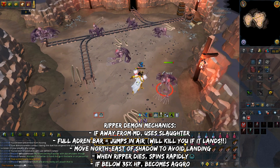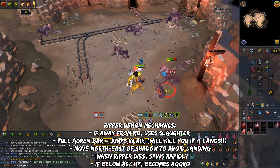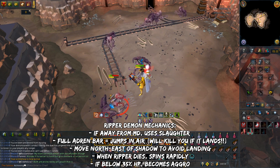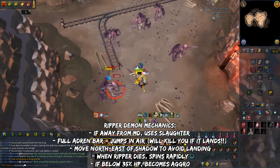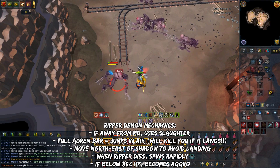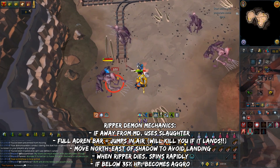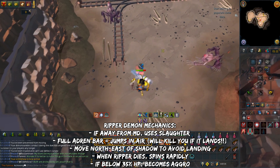Here are the Ripper Demon mechanics. Ripper Demons use melee and they hit very fast and accurate. Anytime you move away from melee distance, they'll chase you and use what is called Slaughter — a strong bleed ability. In order to avoid this, all you have to do is stay within melee distance. You'll see a yellow adrenaline bar on top of its head. When the bar reaches full, it will jump in the air. If it lands on you, it's going to instantly kill you.